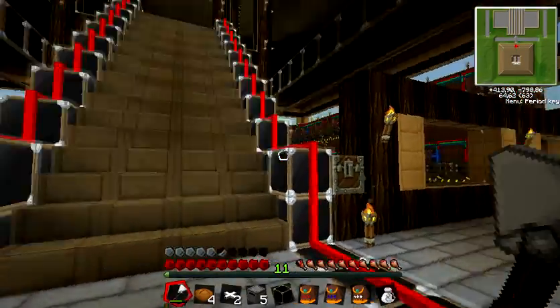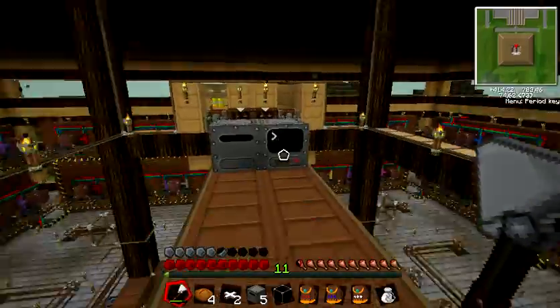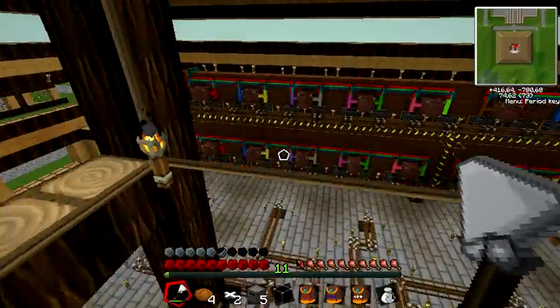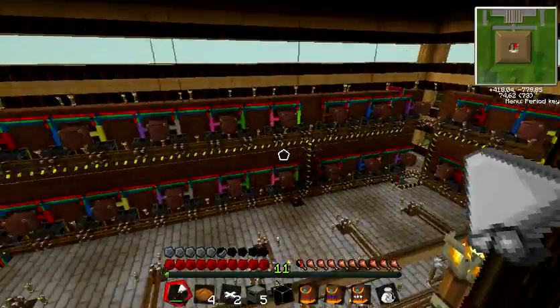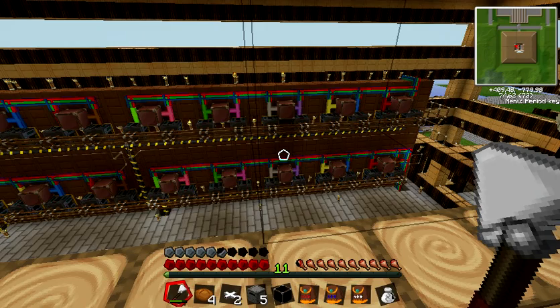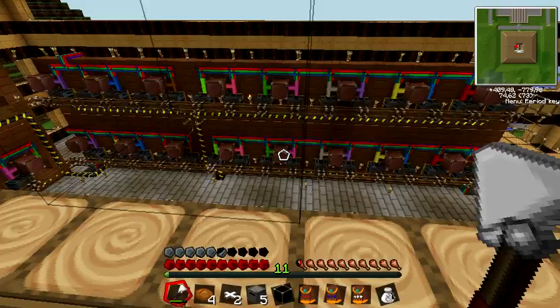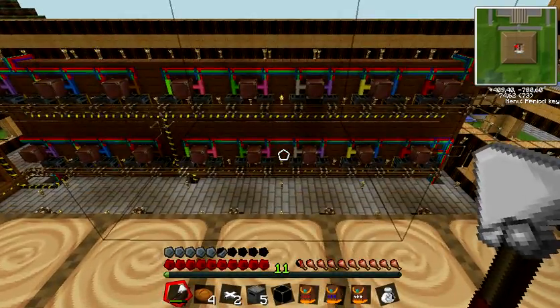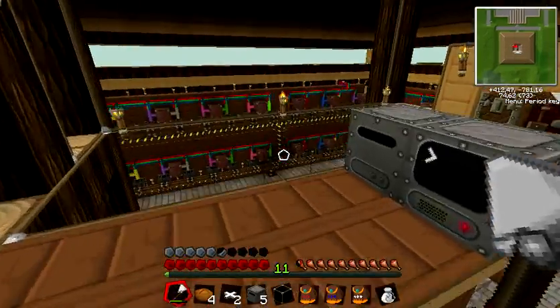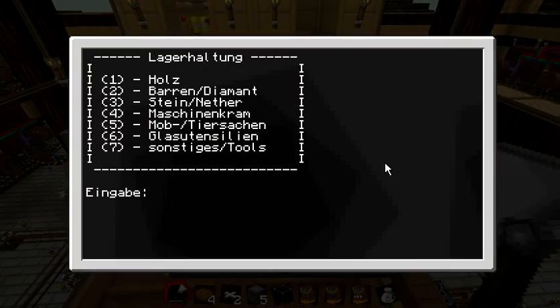Okay, this is our big warehouse. We go up to our control room. You can see all this stuff here — it's about 96 chests with 96 retrievers, which you can use to retrieve about 96 different goods from our program.